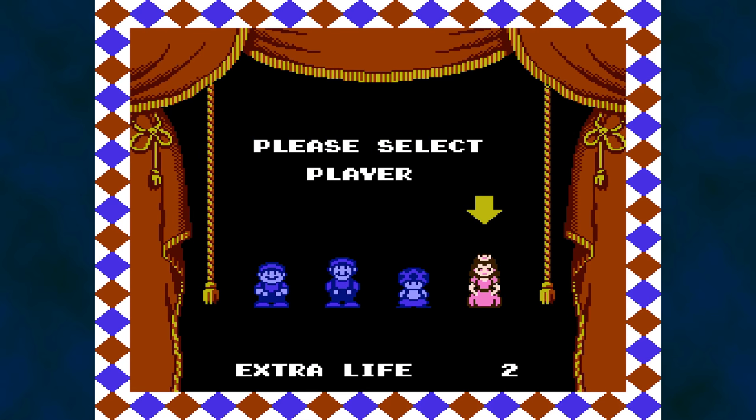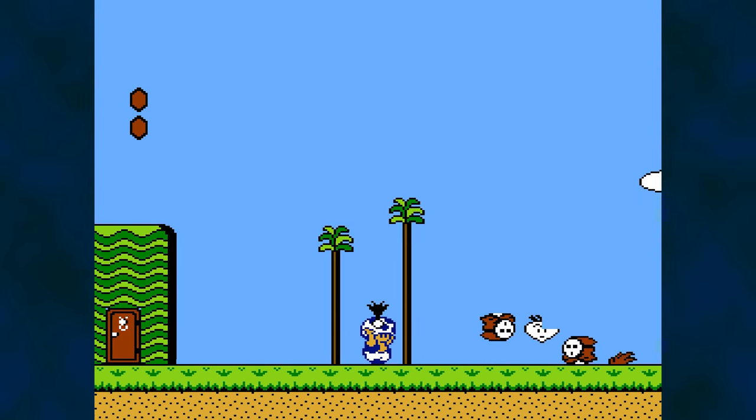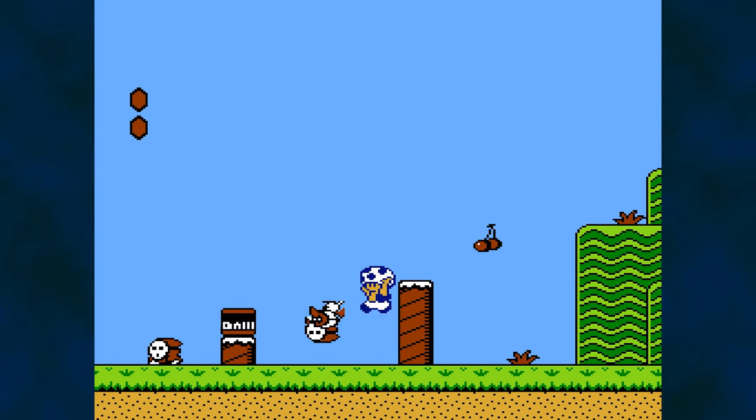Each playable character has their own traits when it comes to gameplay, and one of these characteristics is how fast each character can pick up an item. Toad has the fastest pickup speed amongst the four, and it is easy to bulldoze your way through the levels thanks to this skill.